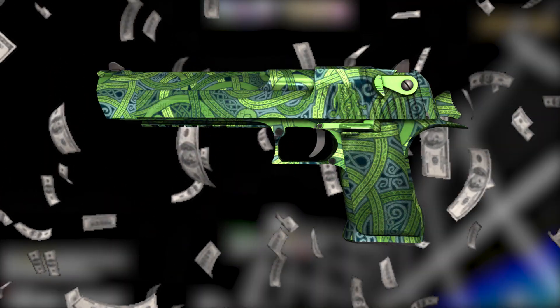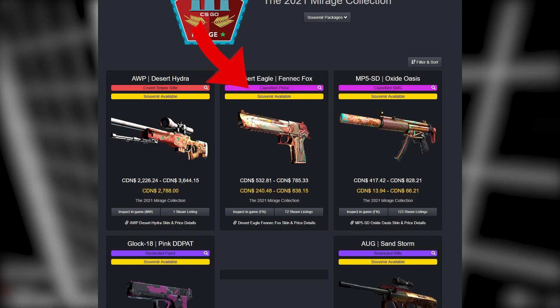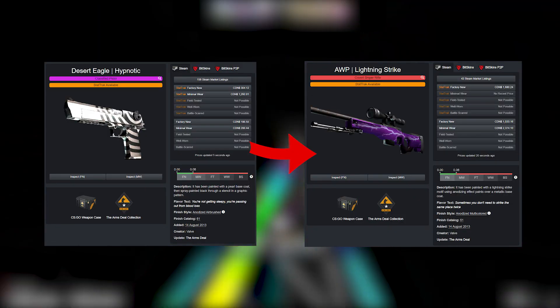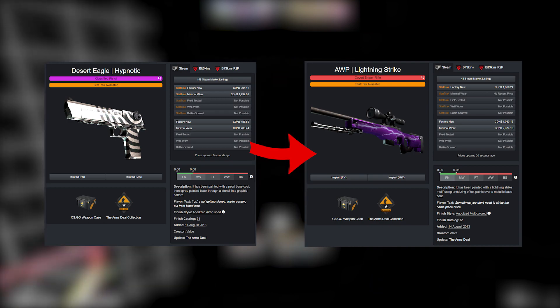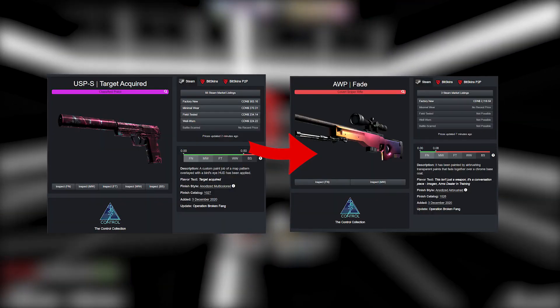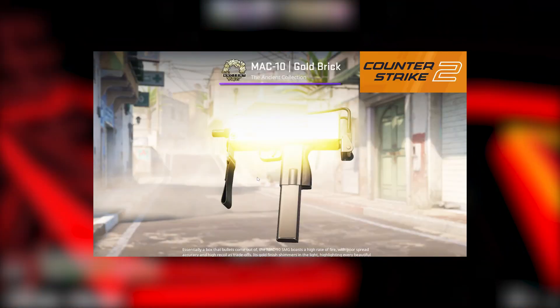Finally, getting into the most expensive tier — options worth mentioning if you have the cash — are trade-up skins you'd get specifically for the skin above them. That includes the Deagle Hypnotic, which trades up into the Lightning Strike AWP, which is pretty lucrative as a trade-up in itself, and the USPS Target Acquired, which trades up into the AWP Fade, which can be even more lucrative potentially because of the CS2 lighting effects.